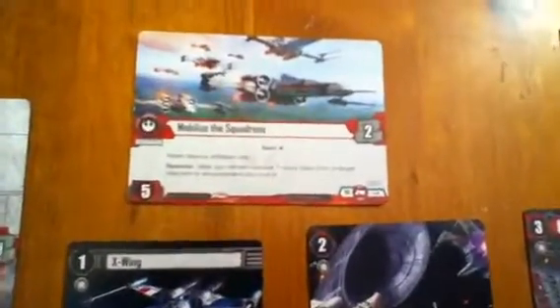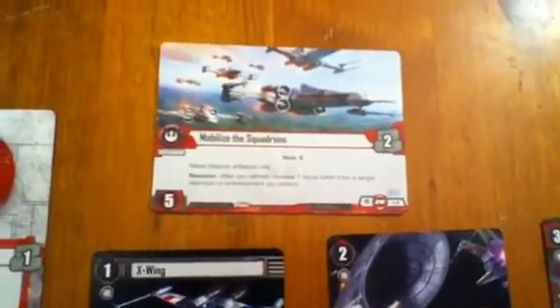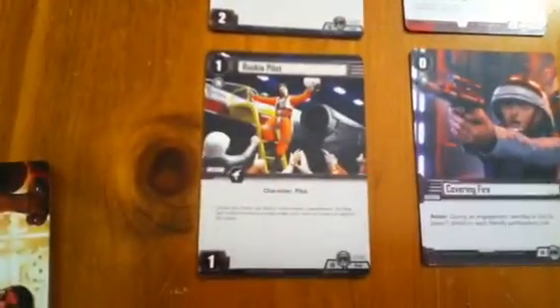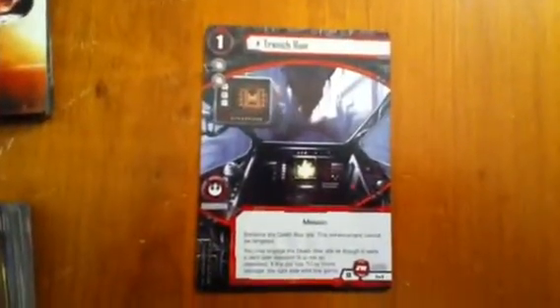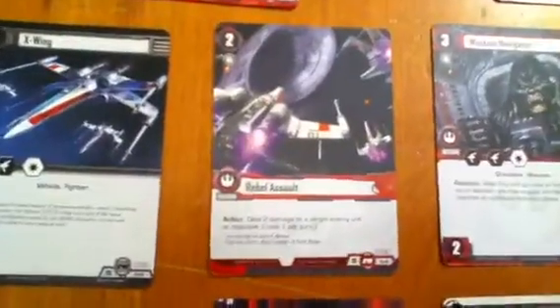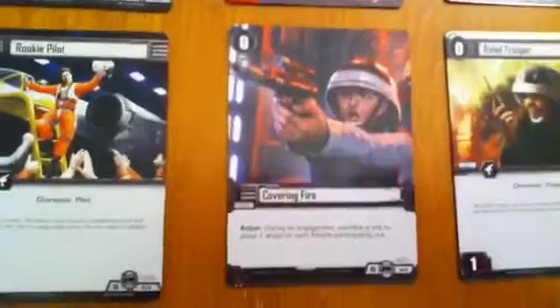Objective number 13: Mobilize the Squadrons. For that we have the generic X-Wing again, Rookie Pilot, Trench Run — which is unique in and of itself, though it is not a character or vehicle — Rebel Assault, repeating here, and Covering Fire.